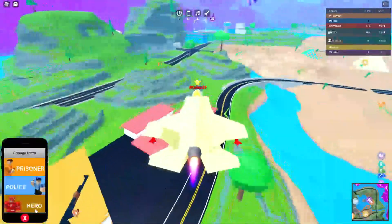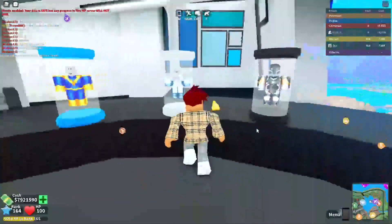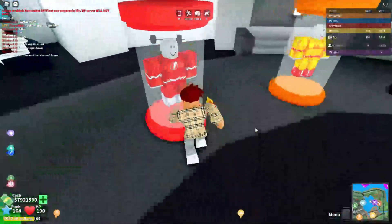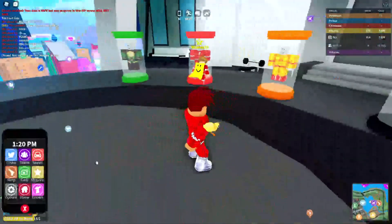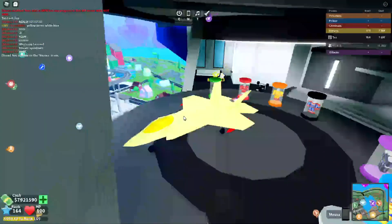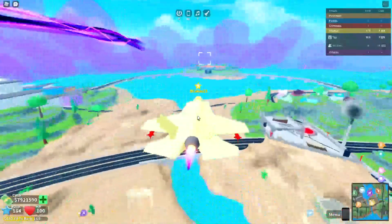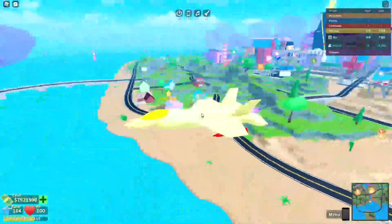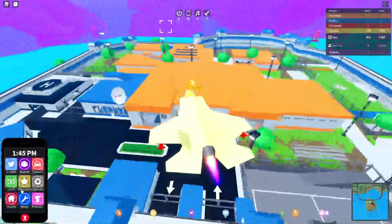To get the hero crystal, go to your phone, switch your team to Hero. Now you're on the hero team. You can grab any hero power you want — I prefer Hot Rod because it's super easy to rob with. Grab whatever power you want, then head over to the prison. You want to reset at a specific location so that whenever you get out of your cell, you can just go and pick up the crystal, and you'll already be a hero or villain.